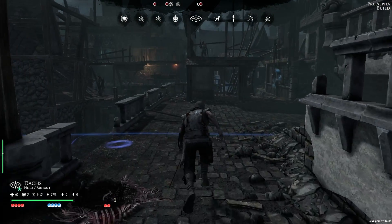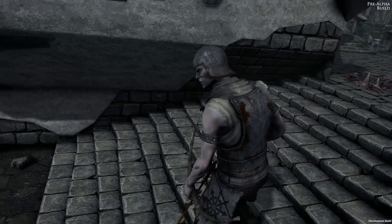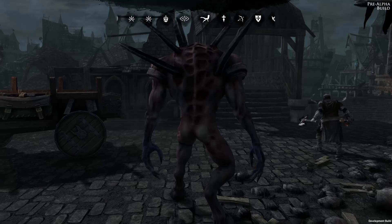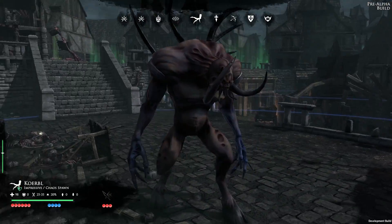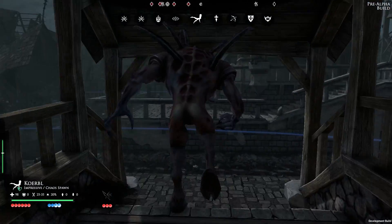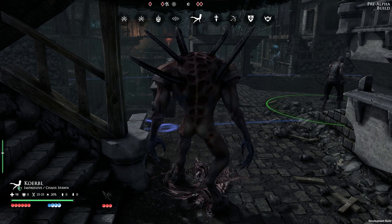We're about to witness a ranged duel between the mutant armed with a bow and the mercenary captain equipped with dual pistols. Ranged weapons have to be reloaded after every shot. Each warband can have one unique impressive unit — the Cult of the Possessed features this huge chaos spawn. This fearsome creature will stand by the weak mutant unit and use an ambush stance to lure any approaching enemy into a deadly trap.